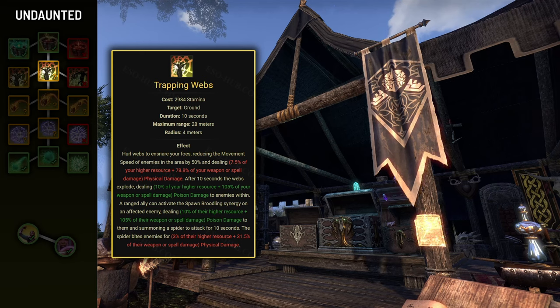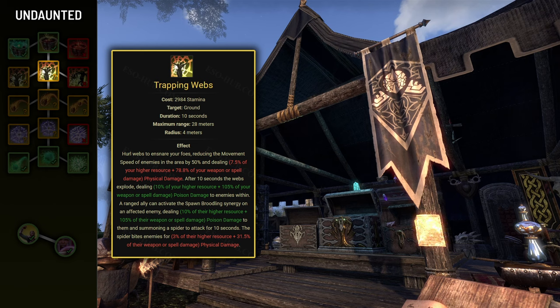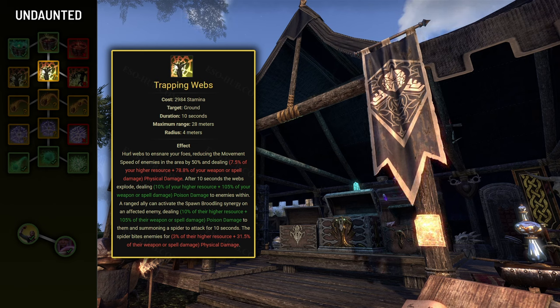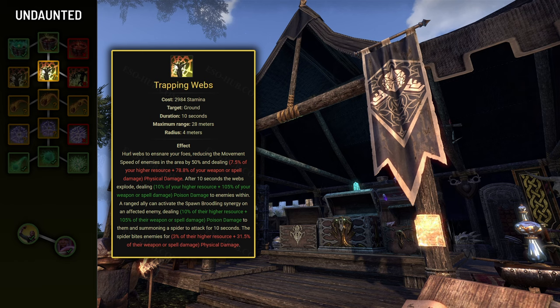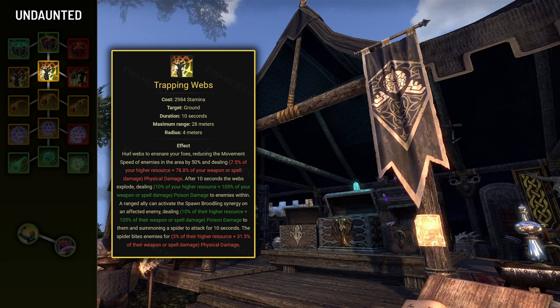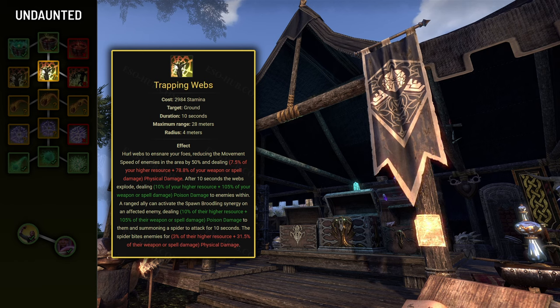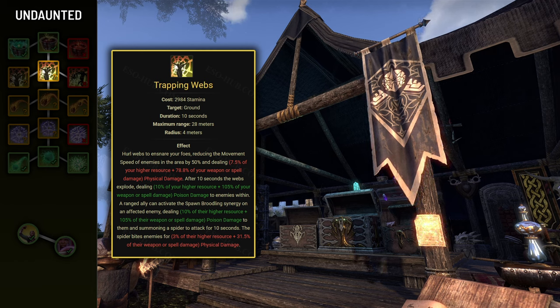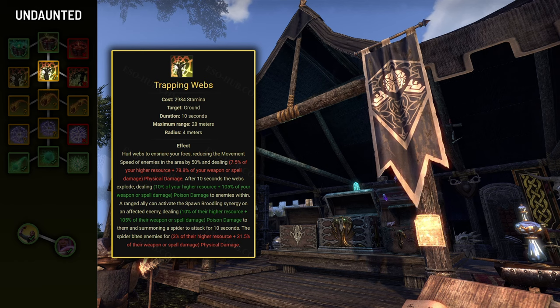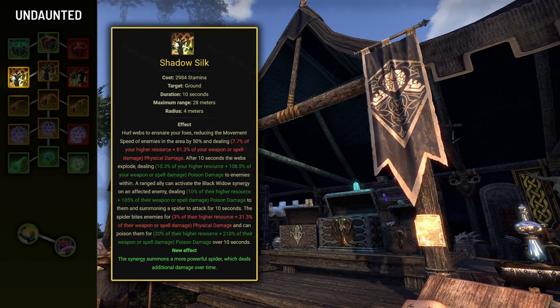Next we have Trapping Webs, which places a web dealing damage, slowing enemies, and exploding after 10 seconds. The most crucial aspect is that it grants a single use of the Spawn Broodling synergy to ranged allies, which summons a spider. Due to the ranged requirement this synergy is quite niche, but in certain situations like Asylum Sanctorium where allies need to be distant from the main boss, they can utilize it. I recommend using the Shadow Silk morph, as it grants the summoned spider a strong damage over time effect.